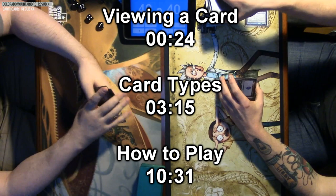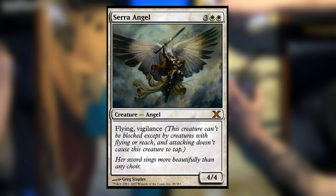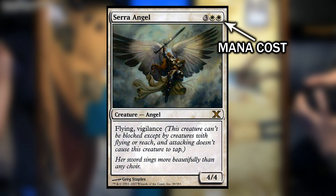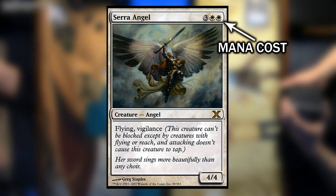Before we get into the card types, I should show you what means what on these cards, as the layout can be a little bit overwhelming to a newer player. Here is a creature card called Serra Angel. In the top left-hand corner of the card you will find the name. In the top right-hand, you will find the mana cost. Serra Angel costs 2 white mana, signified by the 2 white sun marks, and 3 mana of any other type, signified by the number 3 in a gray circle.